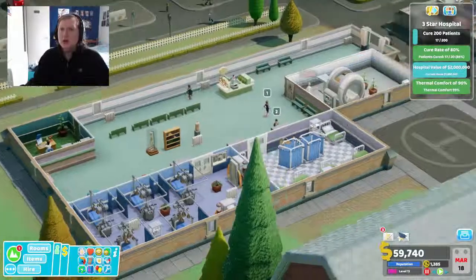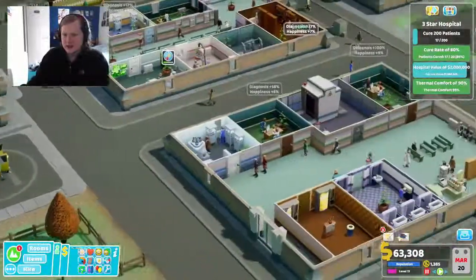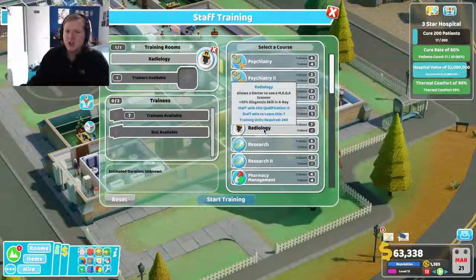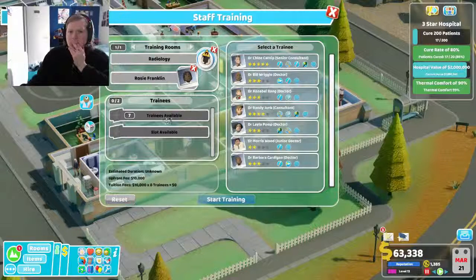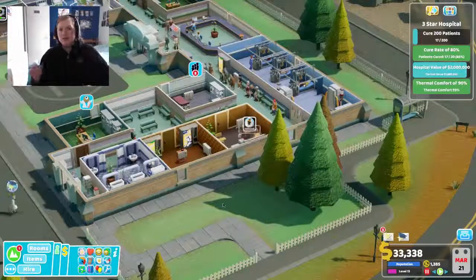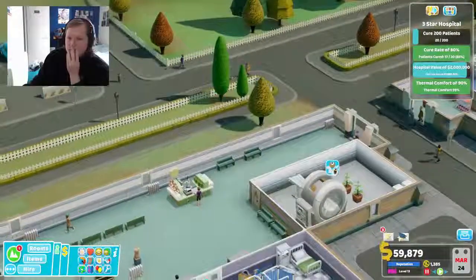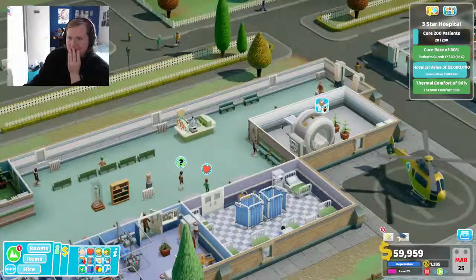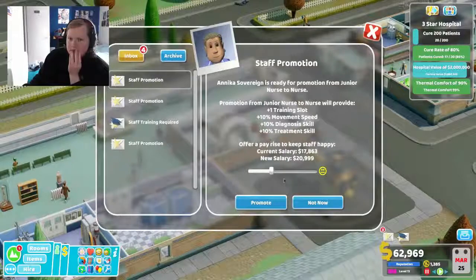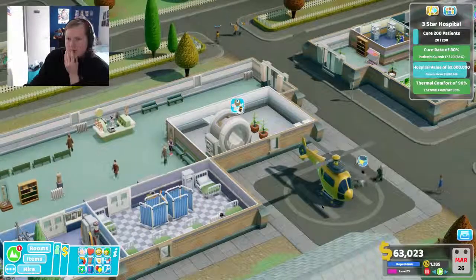Can I put another doctor in? I need someone who has the right qualification — radiology! No wonder I can't use this room yet. I want my best doctors on this — you are senior consultant, and you are a regular consultant. Learn radiology, because I can't use this room until somebody knows radiology. Staff promotion — you can have it, and you can have it.